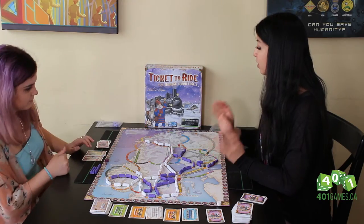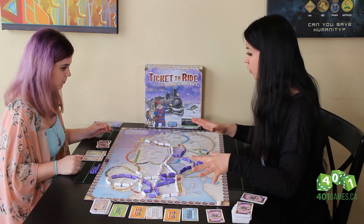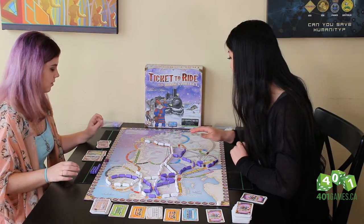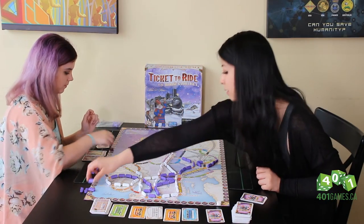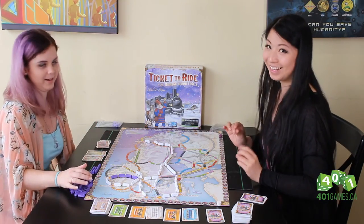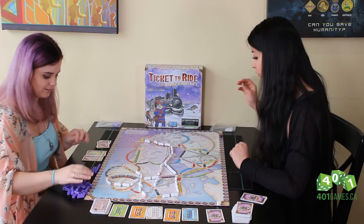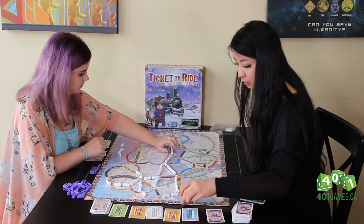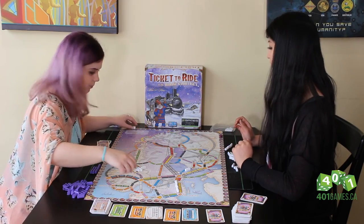Now we're going to score the train car points. We'll take the trains off as we score them. Three cars is worth four points, one car is worth one point, two cars is worth two points. Counting up all routes, we end up at 123 on one end. Counting Gina's routes: one point, four points, four points, four points, and another four. Not even close.